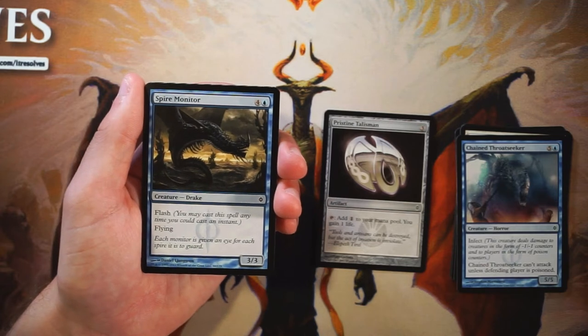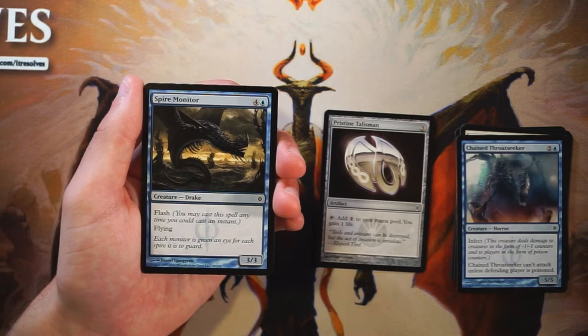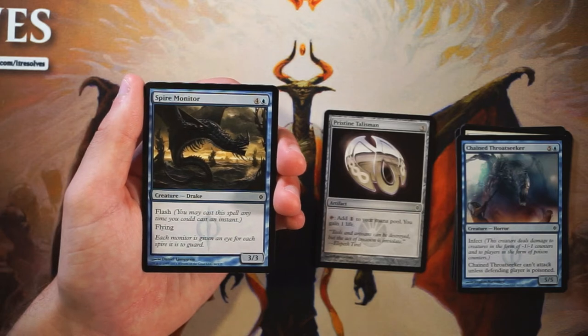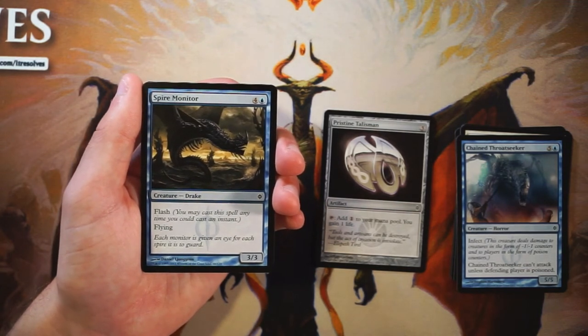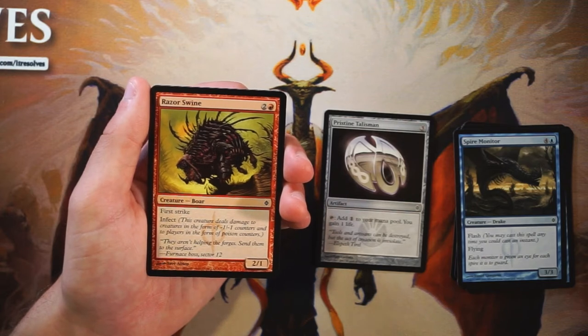Spire Monitor is a 3/3 for four mana including a blue — it has flash and flying. I like cards like this but I tend to pick them toward the middle of the pack, not early, because it's not a defining card. If you're in blue and need flyers, this is great — it can surprise-block a creature and deals good damage in the air. Blue-white flyers, that's exactly what you want. But that's not a reason to be in blue by itself, so not interested in first-picking it, though it's very solid.